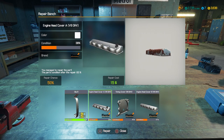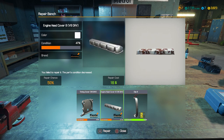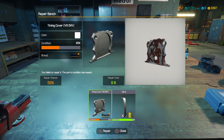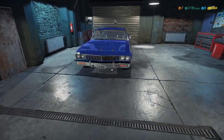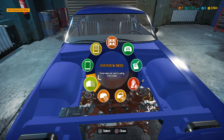Engine head cover A. V8 OHV. This is gonna be the one that breaks. The parts condition decreased but I think we still have it. Let's try this one. Yeah, we fixed it! Ta-da. We got two of the items to 100%, two of them we destroyed where you can't even fix them anymore.